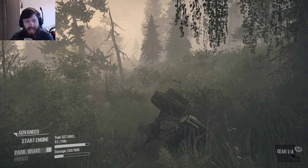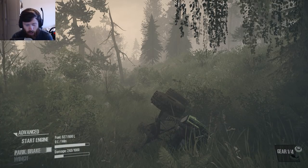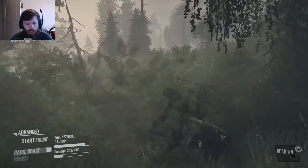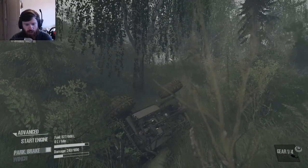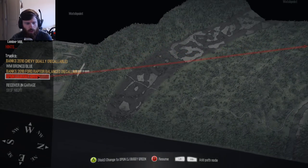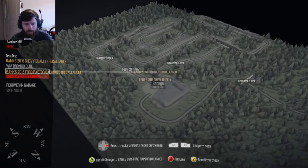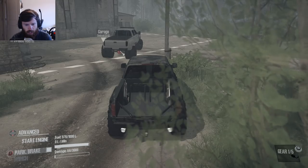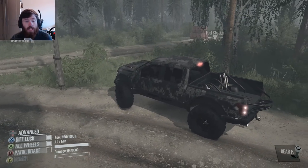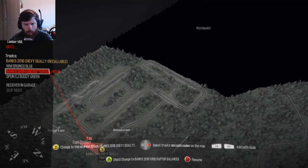Alright, what is going on? It's the guys Tomcat here and welcome back to another episode of exploring this new map in MudRunner. Now, it's weird because we're starting off with a jeep on its roof and we still have plenty of the map left to explore. So what I think I'm going to do is grab the Raptor and head for the nearest watch point.